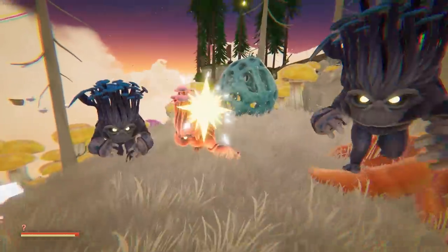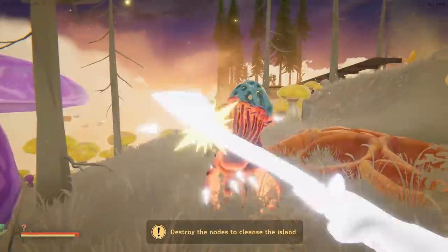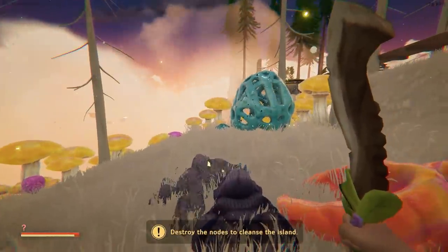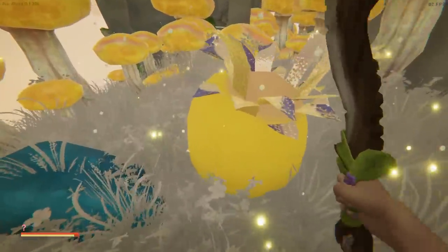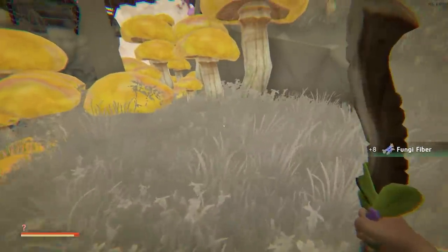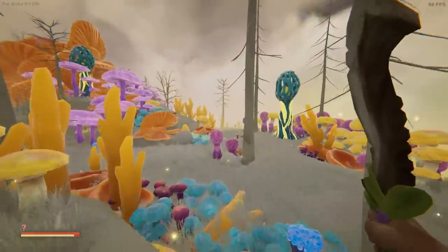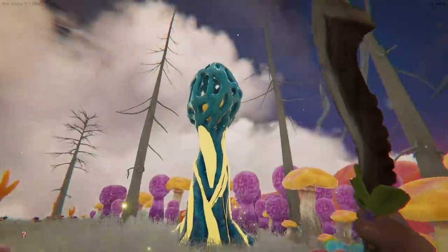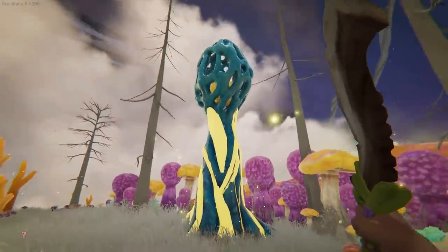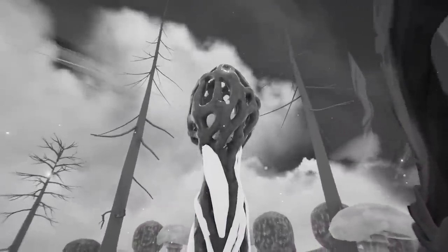We've summoned three enemies and I'm loving the sound that they're making. Right, now we've destroyed that. There's a little bit of fruit there. We've collected some fungi fibers - that is a resource we can use to make rope which is very useful. Also destroying these big nodes - they're definitely called nodes according to the game.